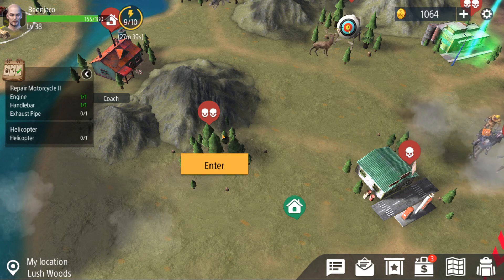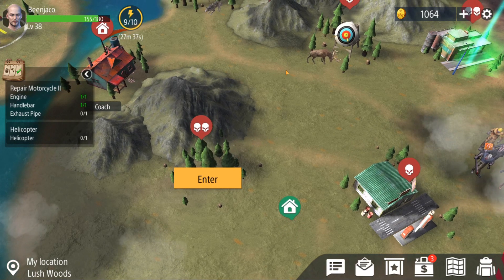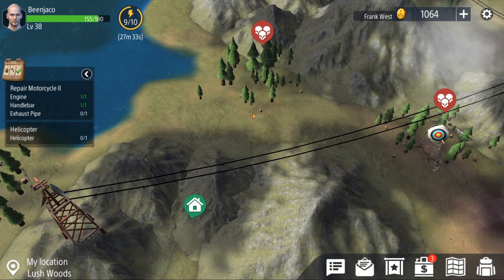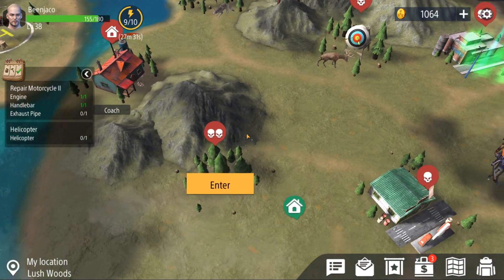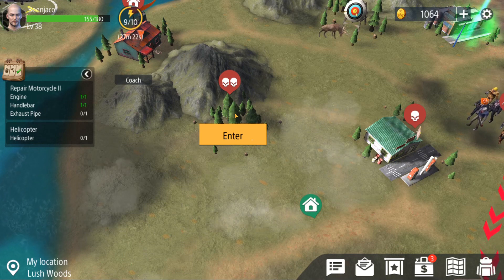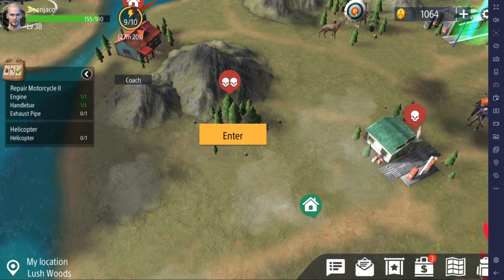Now if you have tons of weapons and you're just completely stacked, if you go over there, kill everything and grab everything, probably you're going to get more resources. But just for quickly running and grabbing and going, this is probably the best. So that's where I would say is the most efficient way to get maple wood if you guys need it. Thanks for watching guys, we'll see you in the next one.